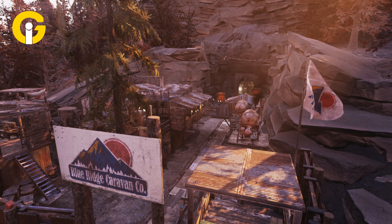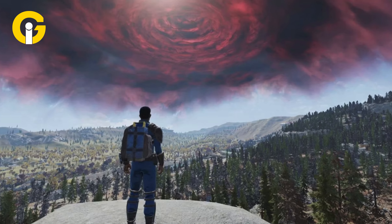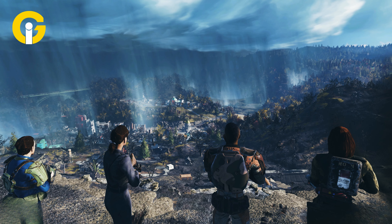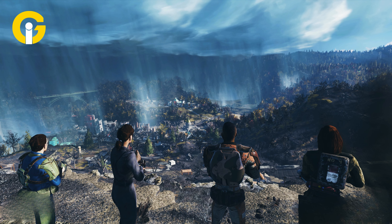The update focuses on the Blue Ridge Caravan Company and features an event called Caravan Skyline Drive. Players guide a Brahman caravan through paths crisscrossing the wasteland to earn rewards and experience.